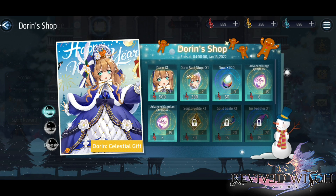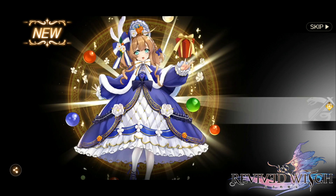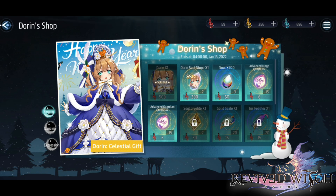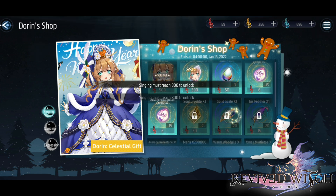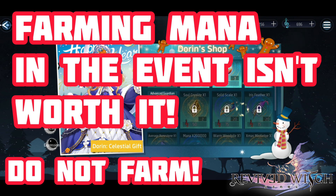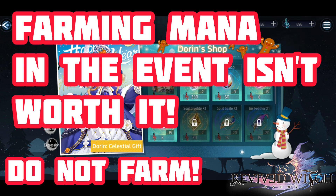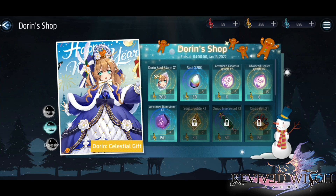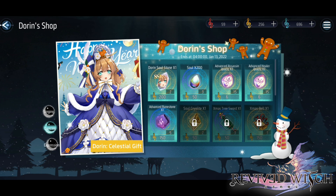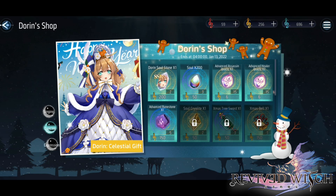Now let's go over the Darwin shop. First thing with every single event: go ahead and claim the character. I have 500, so I'm going to buy Dorin. She looks absolutely great as a Christmas character. There are other materials in the shop but they are locked — you need to get certain amounts of materials, around 1,600, before you can buy them. So first priority is getting Dorin, then buy whatever else you need. Your main goal is to unlock every single item in the shop.